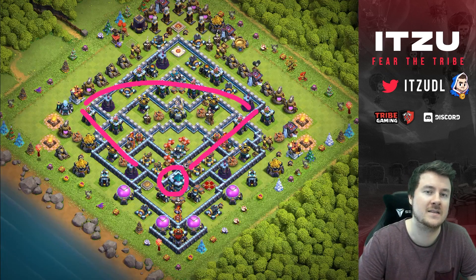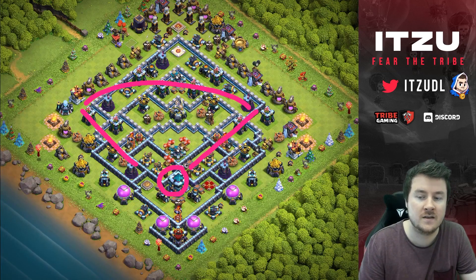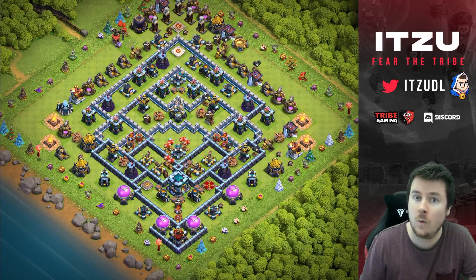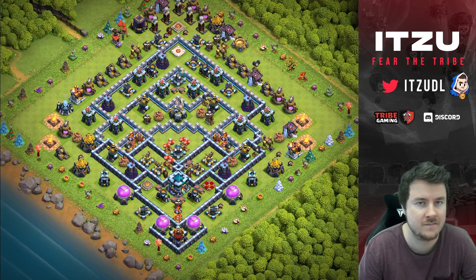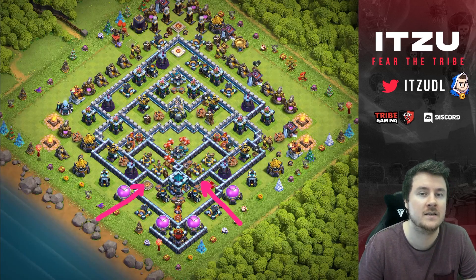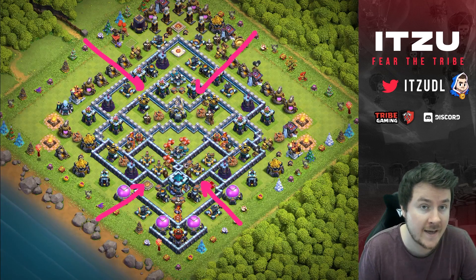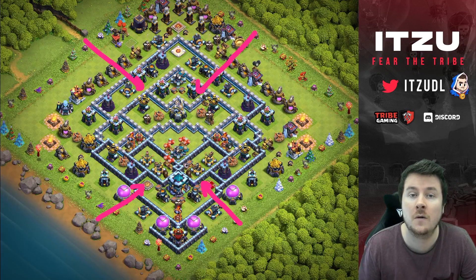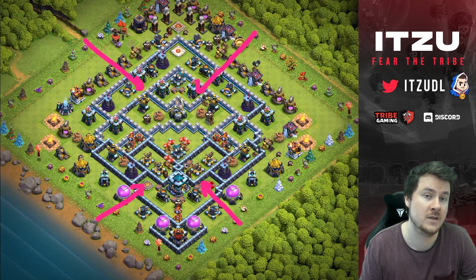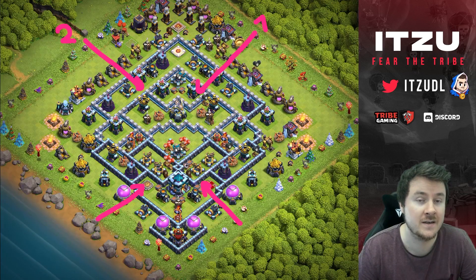The core of this base is annoying to deal with using Yeti Smash, because this large dead zone behind the scattershot makes it tough to actually get to the tunnel — or get away from the tunnel — without going to the outside of the base. You'll see that in the defending replays. For now, let's talk about the four possible entries on this base that Yeti Smash players normally take. The first two entries from the top side are risky because of this dead zone near the scattershot.